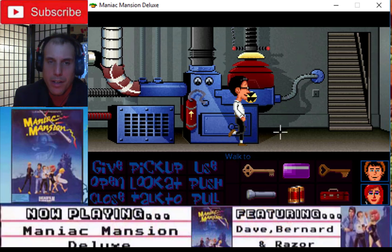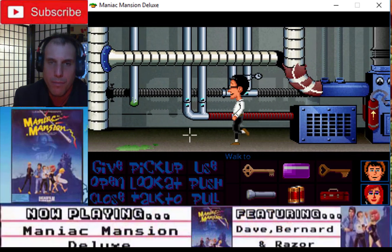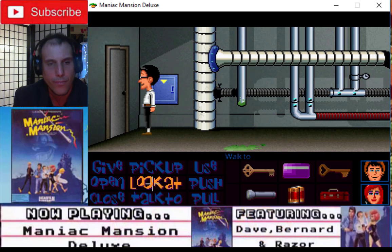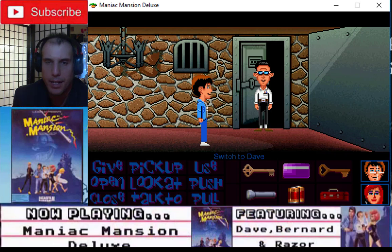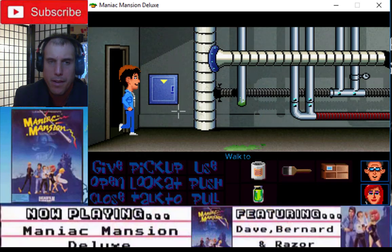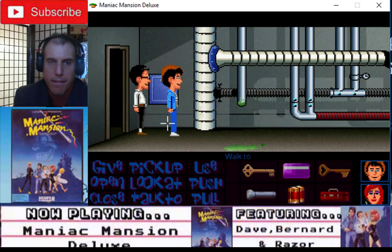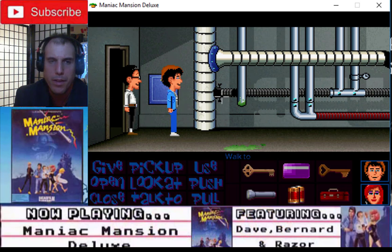Look at furnace — heat. It's too hot. Okay, let's focus on what we need to do. Use rusty key. Okay Dave, you have to get out of here. Alright, Bernard, get in here.